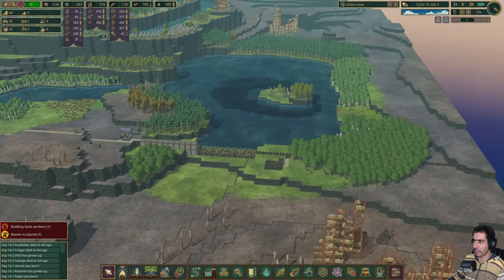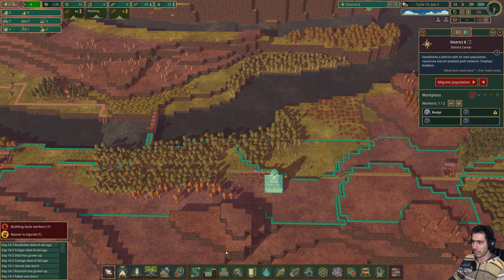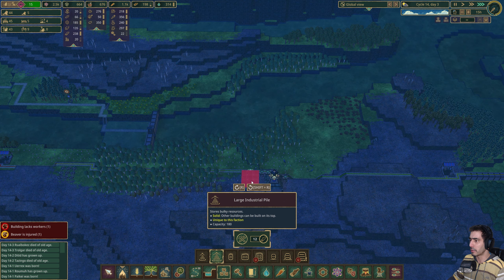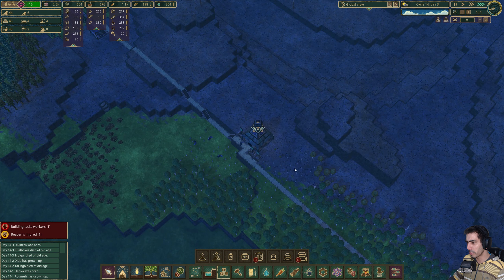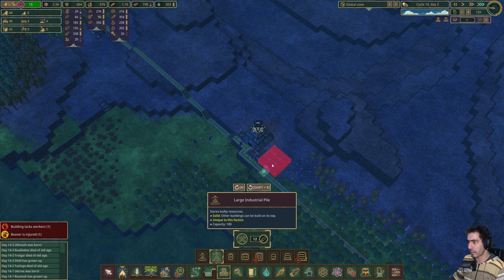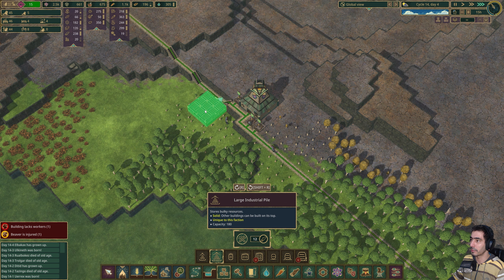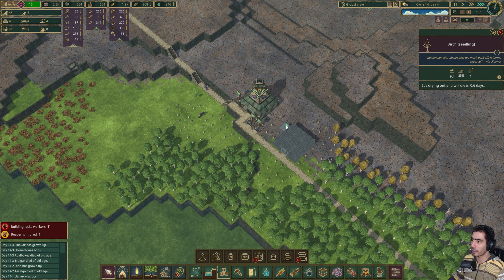They actually are building things but we don't have a lot of logs — we pretty much don't have logs. Making that costs 12 logs. I could place it there. Why can't I place it there? Oh, because there are trees there — small trees. We have eight vacancies, we have 50 beavers.